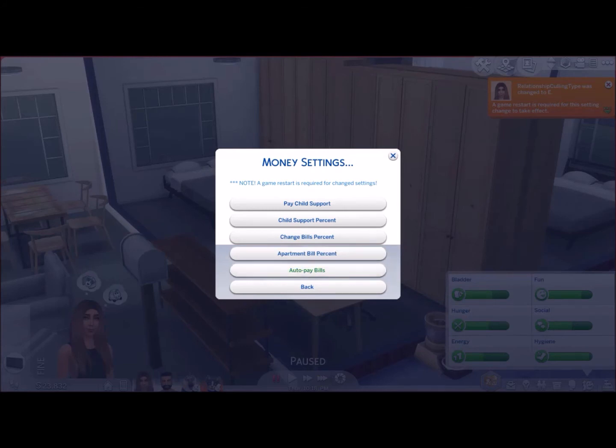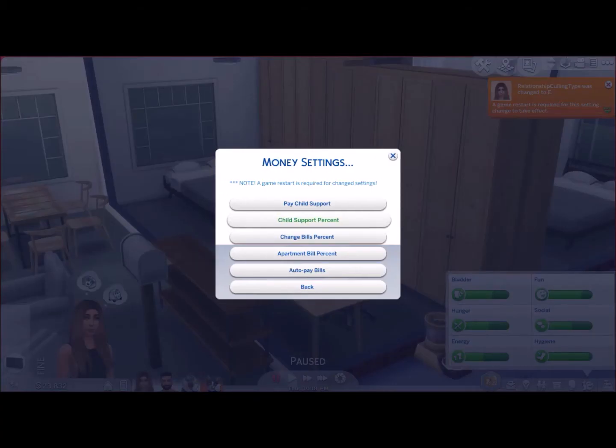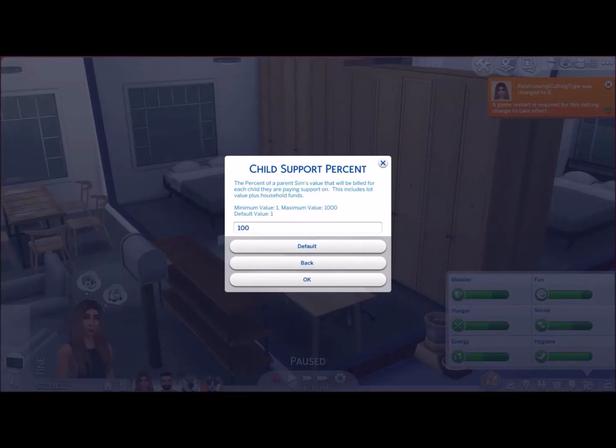Let's have a look at money settings — this is a really cool one. This is where you'll find your child support and how to turn on auto bills, et cetera. If you go into child support, I've got mine set at all. You can either have married only, unmarried only, or none — none is the default setting. I like the idea of child support because I think it brings a more realistic aspect into the game. You can change the percentage with child support percent — I have it set at 100. The minimum value is one and the default, and the maximum value is 1000. You can put it up to a thousand and get maximum payments.